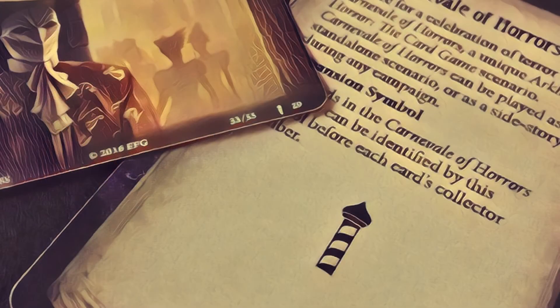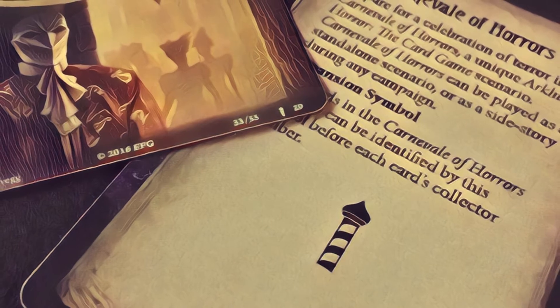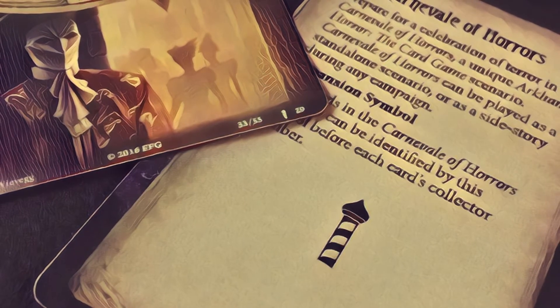Carnival of Horrors is the second print-on-demand standalone scenario to be released for the Arkham LCG. It came out in December 2016, about a month after the core set was first released, and it was sort of an unexpected surprise since it was first announced on the very same day that it was released.